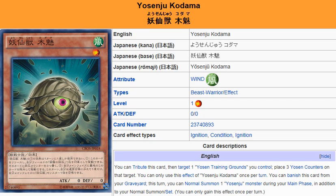Description: You can tribute this card, then target one Yosin Training Grounds you control. Place three Yosin counters on that target. You can only use this effect of Yosinju Kodama once per turn. You can banish this card from your graveyard — this turn, you can Normal Summon one Yosinju Monster during your main phase, in addition to your Normal Summon. You can only gain this effect once per turn.